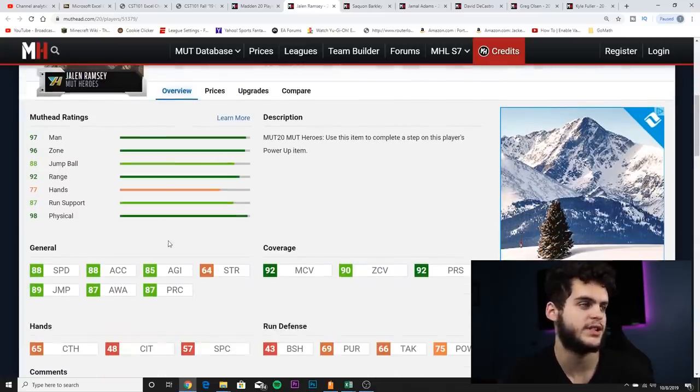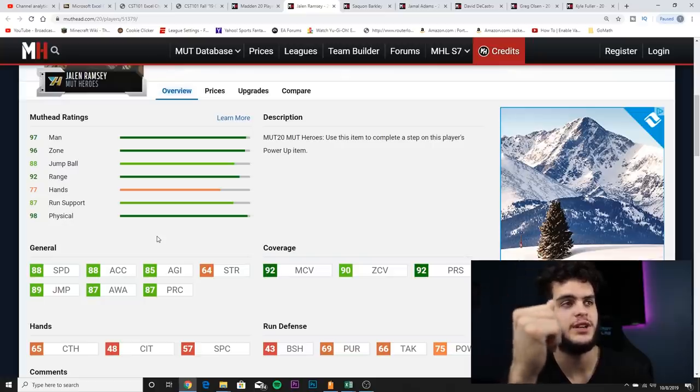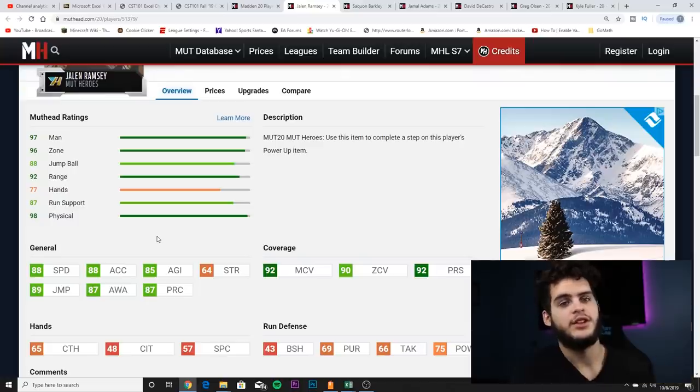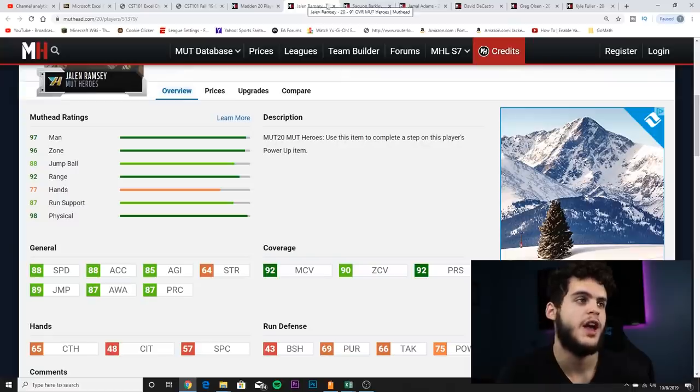So in my order: Kyle Fuller, Greg Olsen, David DeCastro, Jamal Adams, Saquon Barkley, and Jalen Ramsey. In my opinion, the top two you need to get from this promo are Saquon and Jalen. The only reason you wouldn't take these two is if you already have a NAT Gale Sayers or Bo at running back that you don't want to get rid of, or you already have all three cornerback slots locked up. Otherwise, if you have the room, I'd recommend powering up and keeping Saquon and Jalen Ramsey.